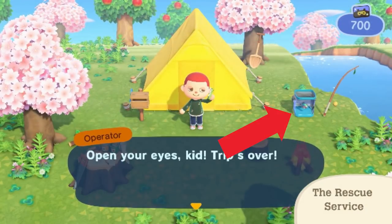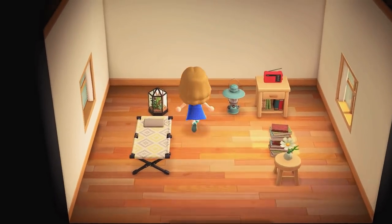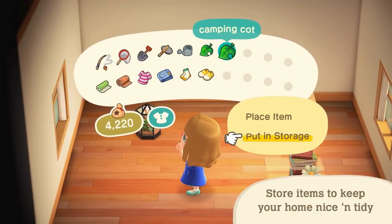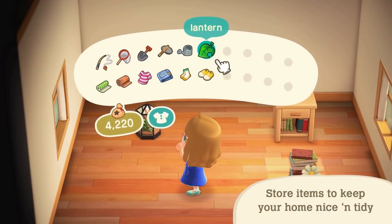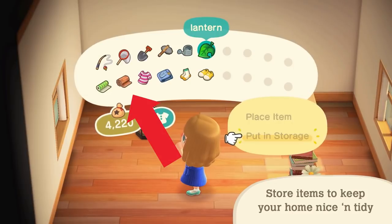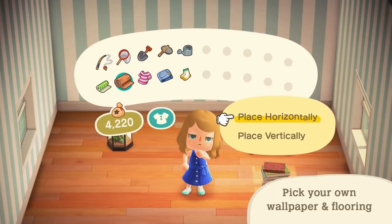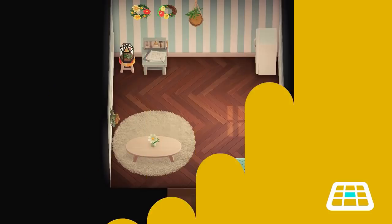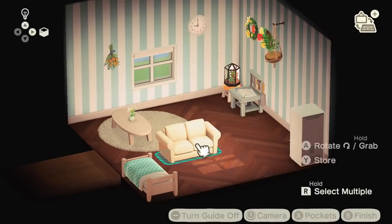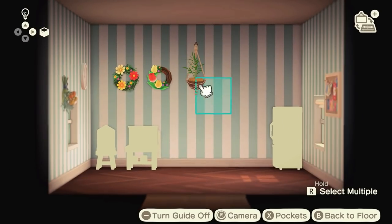We also see that fish can be placed outside, which is a nice touch. One month before launch, we finally get to see the inside of a player's house with many cool new features. Putting stuff in storage without needing a closet will be super helpful, and it seems shoes can now be hung on the wall. The floor texture in the inventory got a new look, and flooring can now be placed either vertically or horizontally. The house designing builds on the foundation that Happy Home Designer and New Leaf Welcome Amiibo set — we can place items from storage, turn the camera, multi-grab, and much more, making house designing much easier.